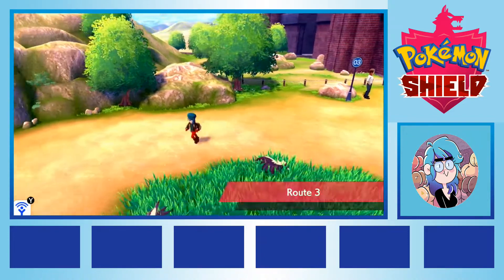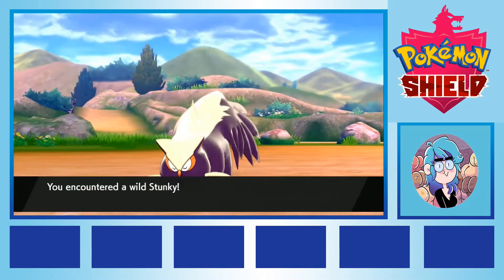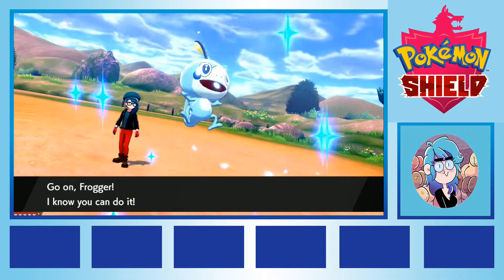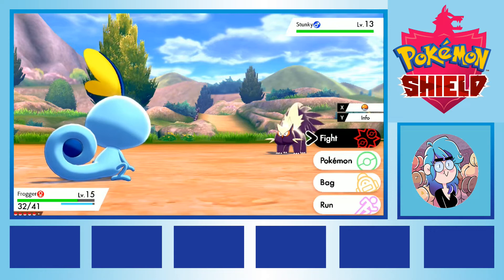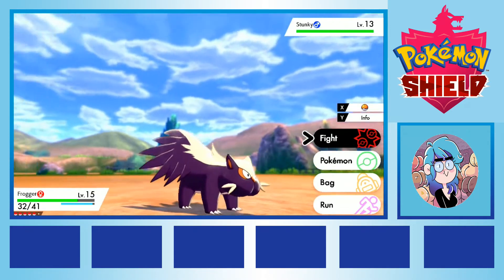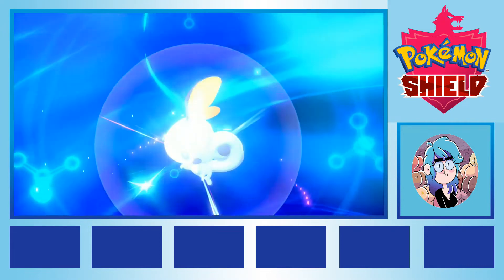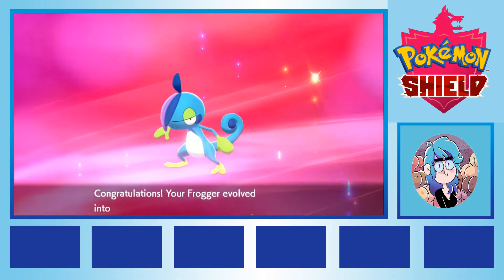There, we caught a Stunky, the butt-faced skunk poison type Pokemon, who we lovingly named Peaches. Peaches offered us a much needed additional element type on our team, and looking forward to the upcoming gyms, seemed like a viable solution for our eventual fight with the Fairy type gym, as well as the solution for the upcoming Grass gym. Frogger also evolved into a Drizzile, their awkward teenage phase, offering us a second stage evolution who might be able to tank some hits if we were in a bad spot.